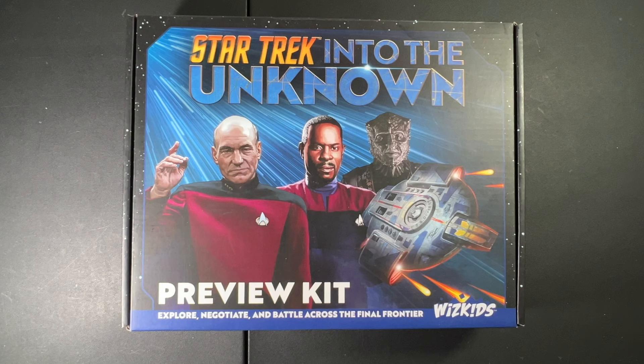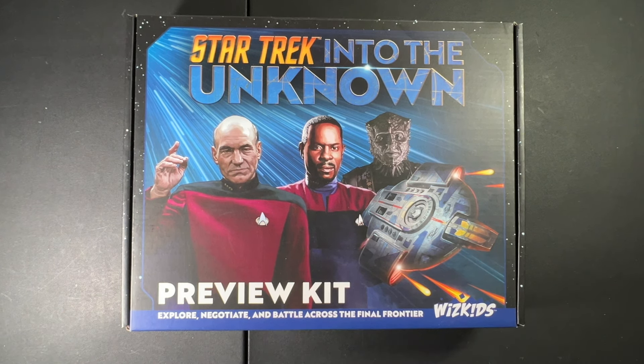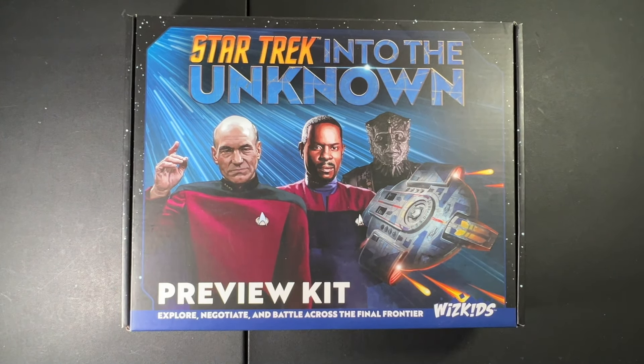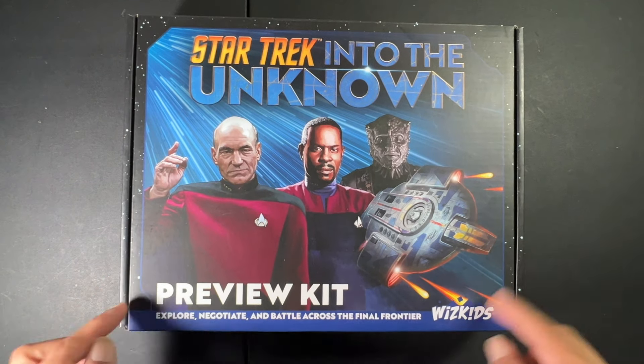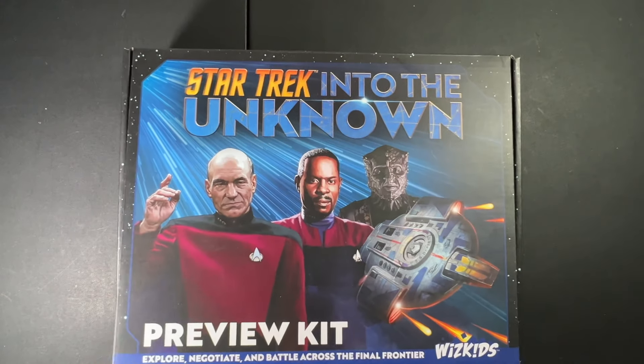Here it is — WizKids Games Star Trek Into the Unknown Preview Kit, a new game coming from WizKids with the Star Trek property. This is different from Star Trek Attack Wing in that it is closer to the Star Wars Armada type game. This is just the preview kit; the game itself has not released yet. Hopefully that'll be soon. We're going to go ahead and take a look at what's inside — not much on the box, but once we open it up you'll see there's quite a bit of stuff in here.